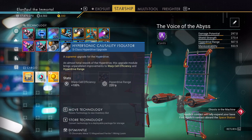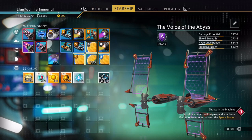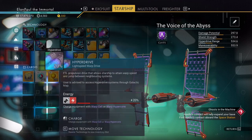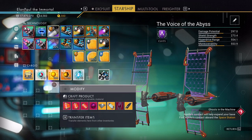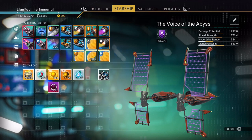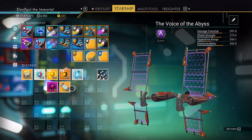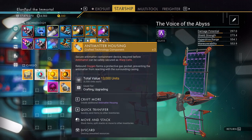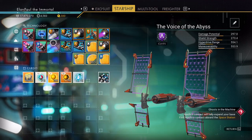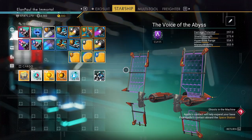What does the hyperdrive upgrade give us? 220 light years, 100% efficiency. Let's see what happens — 125% efficiency and it jumps up to 275. So we're going to go ahead and do that. Let's get a few of these — at least a couple. We've got two. Let's just get two for now. That'll help. We'll keep the other upgrades for later.